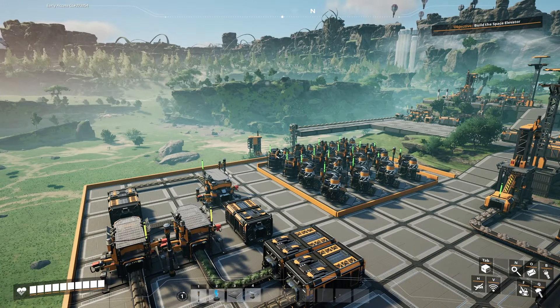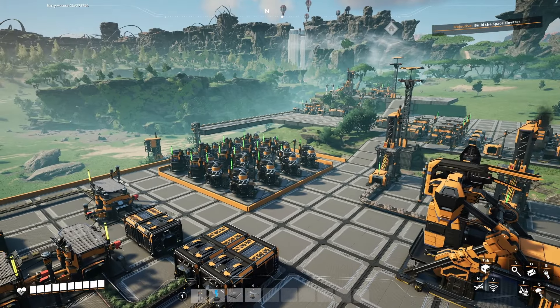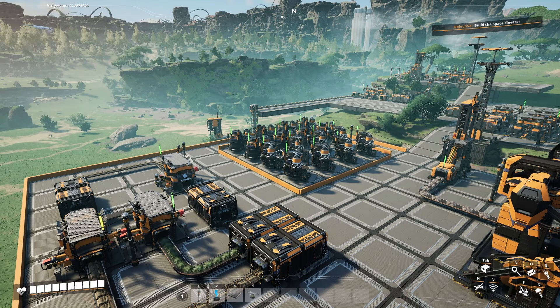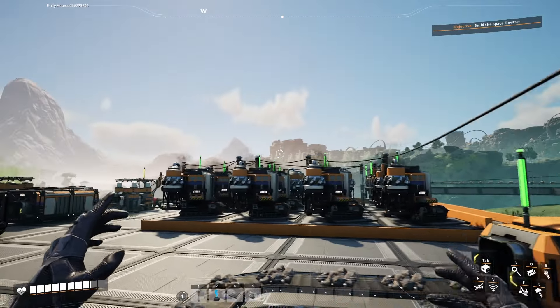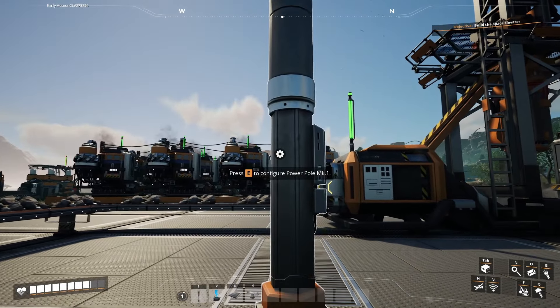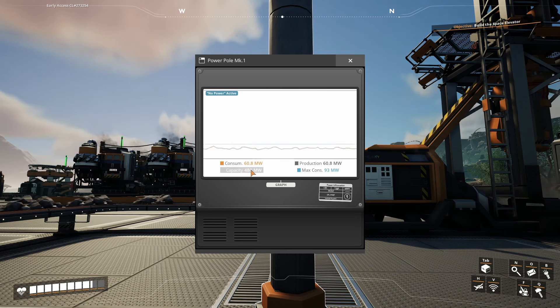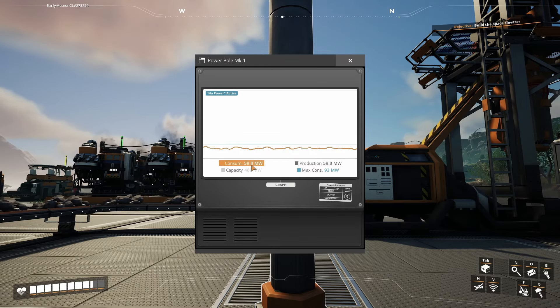The power plant itself is simply an array of biomass burners. We've doubled the number from 8 to 16 and wired all of those up. I've also cleaned up the wiring a little bit — I can't wait to get the awesome shop and unlock some of the options for hiding wires to make things look a little bit nicer and cleaner. But 16 biomass burners running solid biofuel should be plenty for our factory needs. We're consuming in the neighborhood of 60 to 70 megawatts, and our capacity is 480 megawatts, so we have a tremendous amount of room to expand.